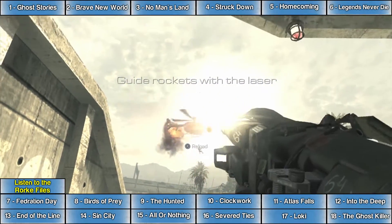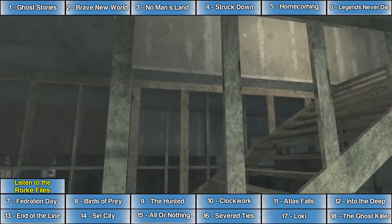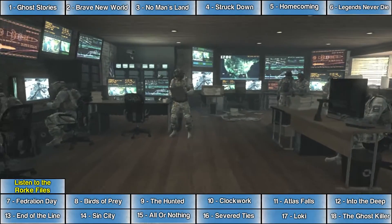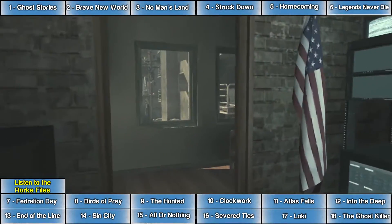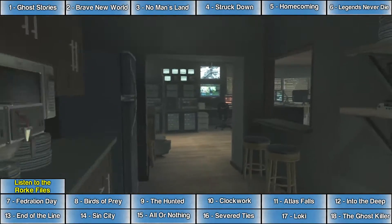The Rourke file on the mission Brave New World is at the very end of the level. After taking out the helicopter with the laser-guided rockets, you'll eventually make your way back to headquarters. Go all the way to the top floor — the third floor of the HQ building — and before walking out onto the balcony with your dad, there's Intel sitting on the desk.